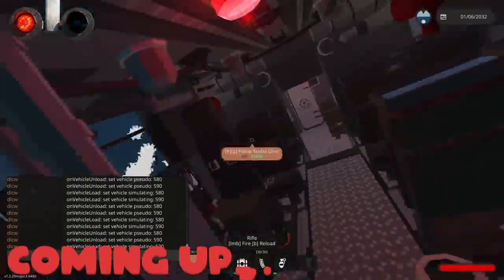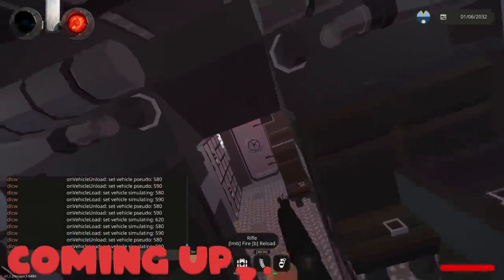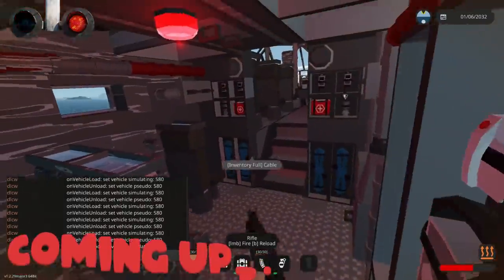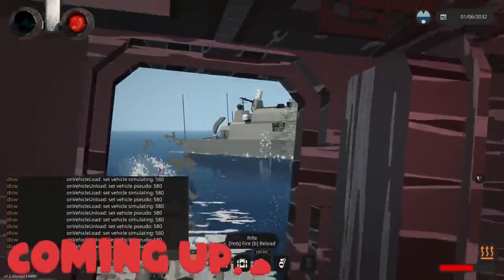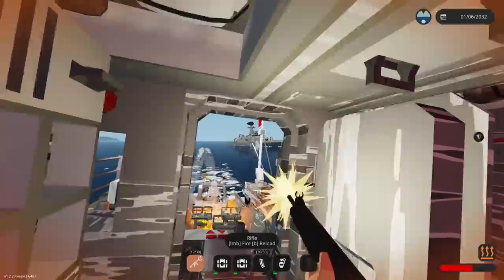All right, geez, we're getting shot here. We need to get out of this thing. Let's get in the water and let's try to get a board. I might have to zoom myself up. I hope they have ladders. That hurt. They're shooting at us — fire back! This is the most intense thing ever in Stormworks.